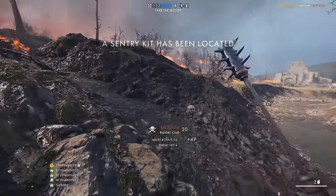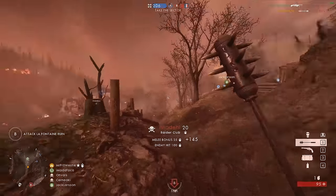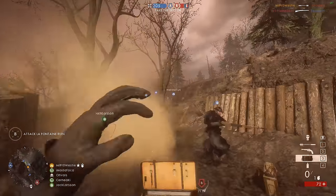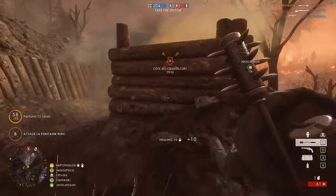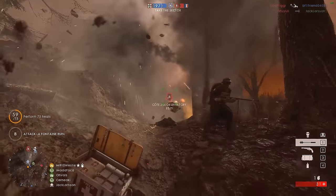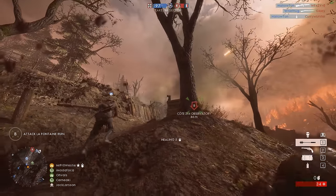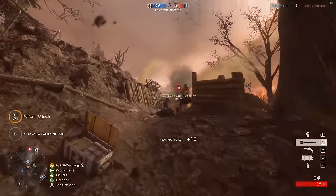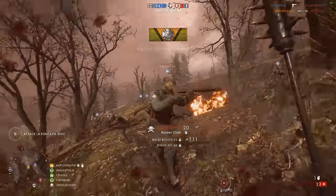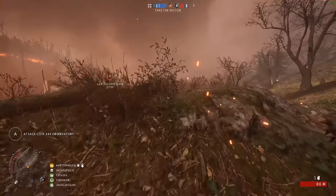Some of them are easier to find than others, and in different game modes they will spawn in different locations. What you're looking for is a crate very similar to what the flametrooper, the sentry, and the tank hunter spawn in — this time the crate is a little bit smaller however. Run over, hammer the button in pure excitement and set to work terrorising the enemy team. But how can you use him most effectively? Well, that Raider Club is going to come in handy. It's especially useful in surprise attacks.